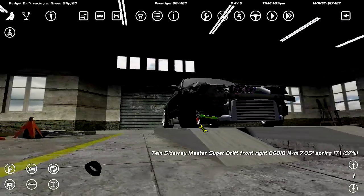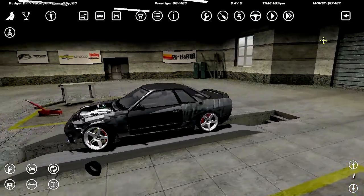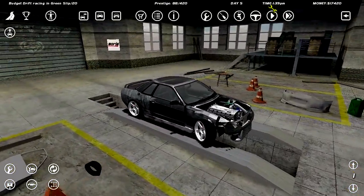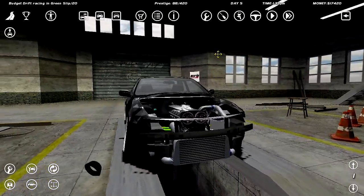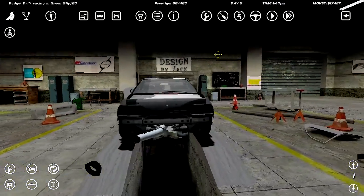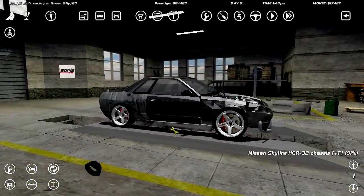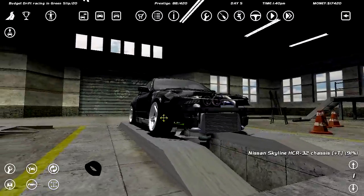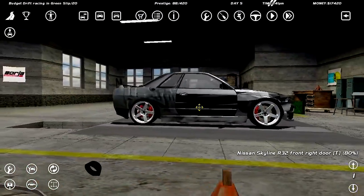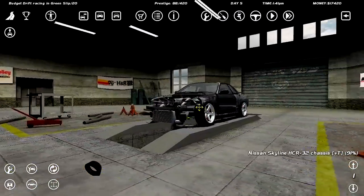I accidentally bought an additional one, but I'll try these out next episode. We've got 17 grand, which means it might be time to start adding panels to this car — it's missing a lot of them. But the chassis is okay and the car is pretty solid overall. Thanks for watching this episode of Street Legal Racing Redline drifting on a budget — I'll see you in the next one!